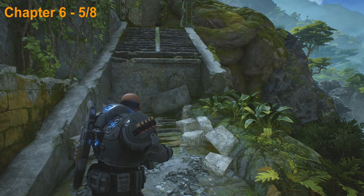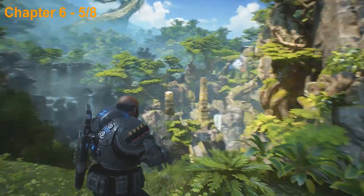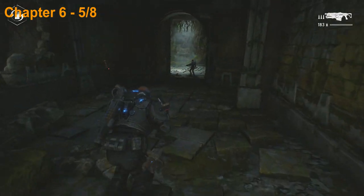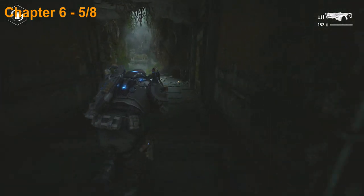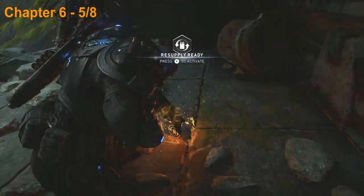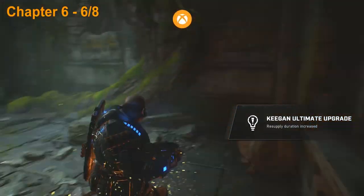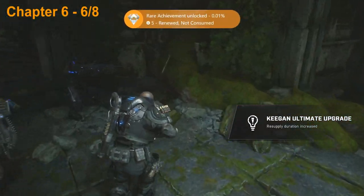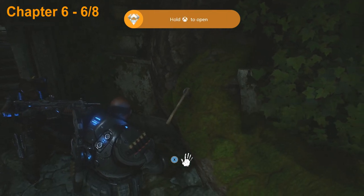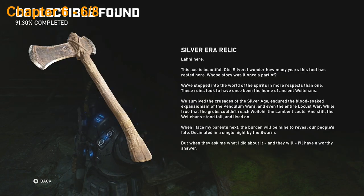We just dropped down that staircase and we're going to head inside this little building here. Head through these vines and there's actually going to be two collectibles in this room — the first one's right here on the right side so pick that up, and then you can turn around and pick up the next one literally right behind you. I got the achievement for getting all of the upgrades. Once you do that, turn around and pick up the little tomahawk right here — that'll be your next collectible.